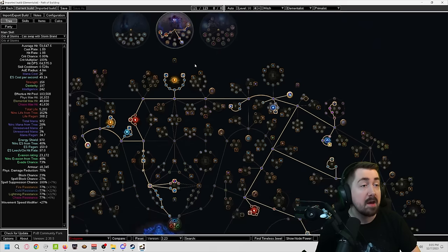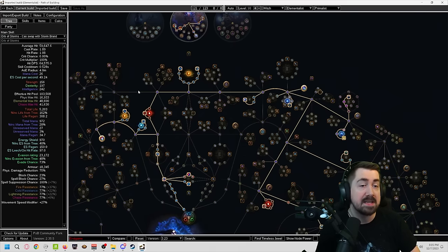It's a great defensive thing, and our ascendancy and build in general doesn't have a large amount of defenses. We only have 5,000 life. We do get spell suppression, etc., but we don't have an insane amount of armor. We only have around 20k. That being said, it will feel very tanky for most Softcore players that aren't used to having any tank on their build.